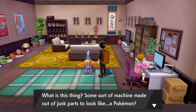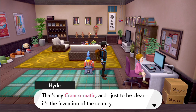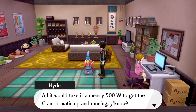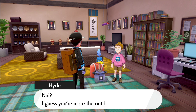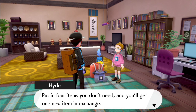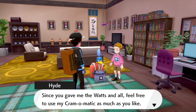Does my EXP charm seem to be working as intended? What is this thing — some sort of machine made out of junk parts to look like a Pokemon. You like it? Sure. That's my Cram-o-matic — and just to be clear, it's the invention of the century, my very own brilliant take on recycling. Though it doesn't do a thing right now since it's out of power. I just used all my watts but mummy won't give me any more of hers. All it would take is a measly 500 watts to get the Cram-o-matic up and running. You know? I can give you that pretty easily. It'd take me ages outdoors to collect 500 watts — the outdoors and me, let's just say our systems aren't compatible. I'll feed those watts into the Cram-o-matic and power on. Put in four items you don't need and you'll get one new item in exchange. If you put in four apricorns that grow here in the Isle of Armor, you might even get a rare Pokeball. Since you gave me the watts, feel free to use my Cram-o-matic just as much as you like.